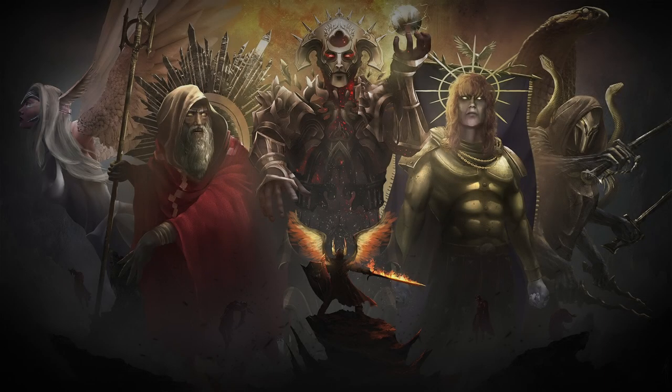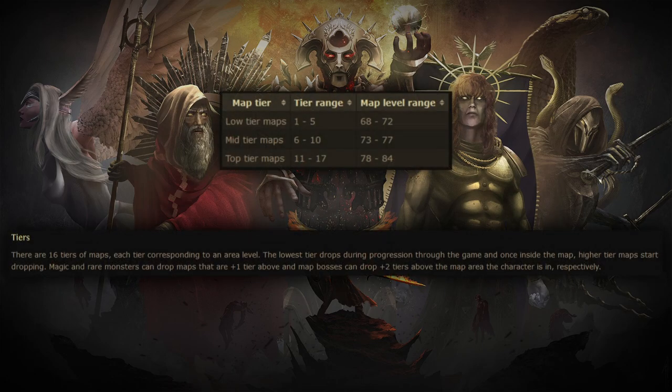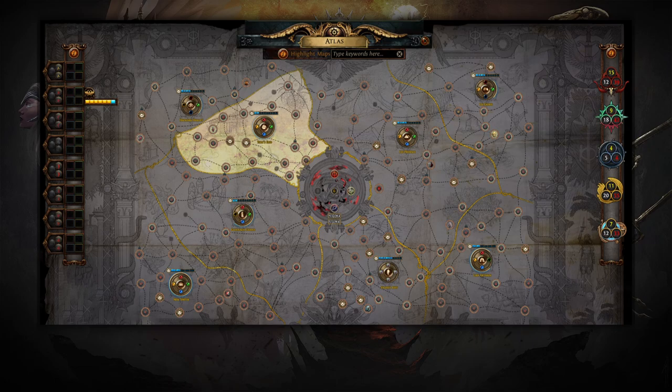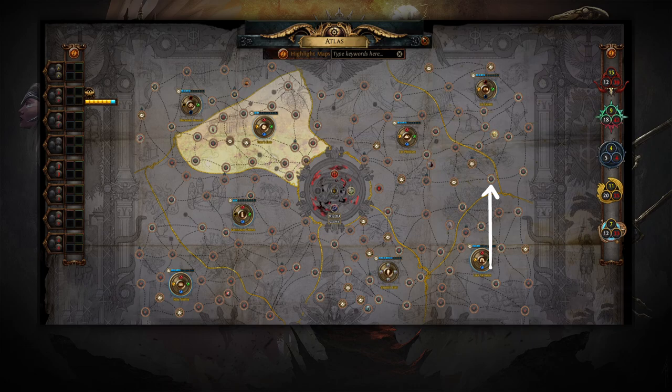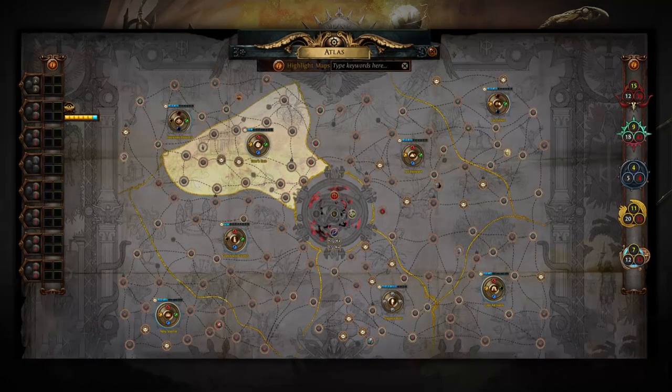Before we get into the Atlas strategy itself, we will have to quickly cover the fundamentals. White mobs may drop maps up to the same tier of the map that you are in. Blue and yellow mobs may drop maps up to one tier higher than the tier you are currently in. Orange mobs may drop maps up to two tiers higher than the tier you are currently in. The only maps that are allowed to drop are maps you have already unlocked by killing their map bosses, or maps that are directly connected by lines to the map you are running. Note that tier 1 maps ignore this rule, meaning they can drop outside of maps and in story content starting from Act 8 onwards.